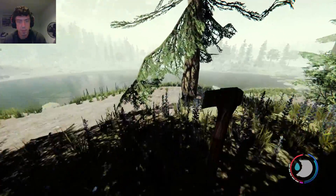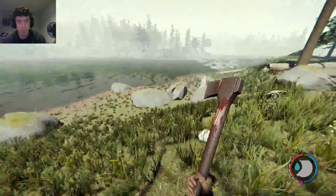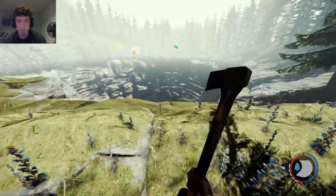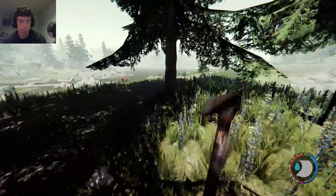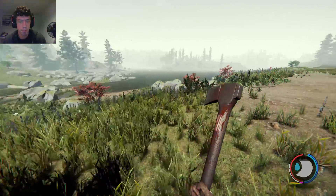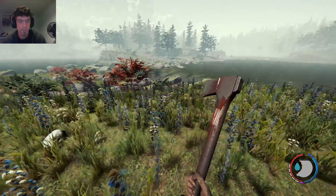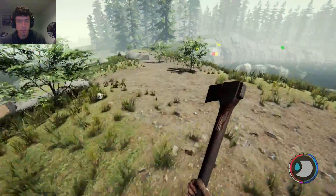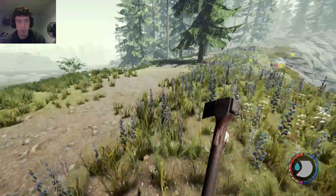There's a lake here too. There's a lot more to this map than I thought — they've added a lot. We are really far away from home. Now if we can find the front of the plane, that would be cool too. There's an entrance somewhere nearby — I've got to find the cave entrance.